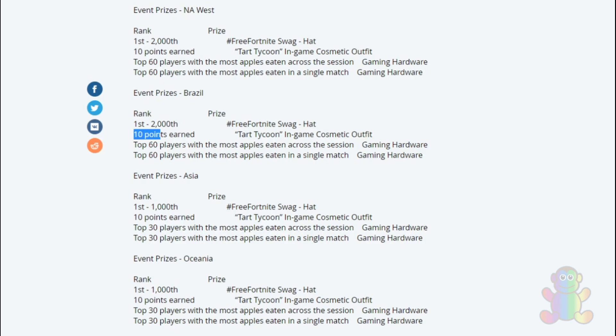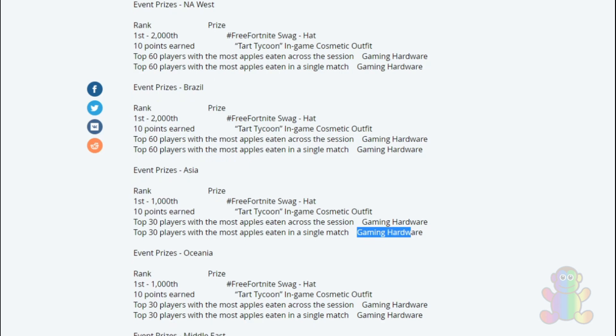For Asia: if you rank between 1st and 1,000 you get the Free Fortnite swag hat. Earn 10 points and you get the Dark Tycoon cosmetic outfit. For Asia it's only the top 30 — which is tough — with the most apples eaten across the session that gets gaming hardware, and top 30 in single matches also gets gaming hardware.